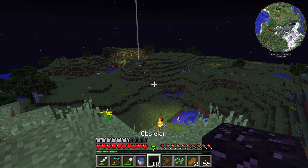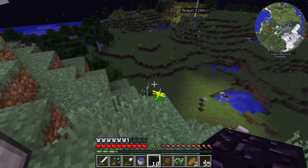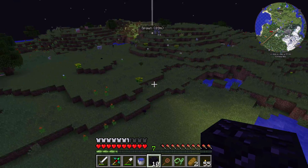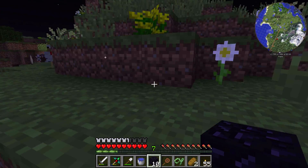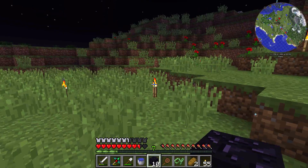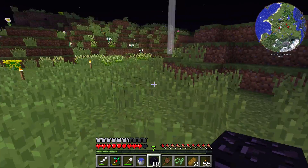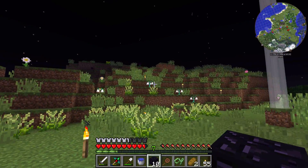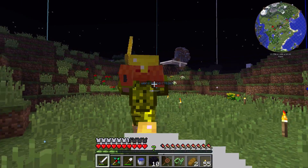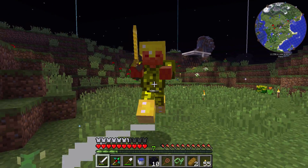Okay, so we got the obsidian. Instead of building the portal down there, I'm going to build one close to spawn. The reason is it's part of the second thing I wanted to do today — make spawn a little bit better, give it more of a welcome feeling. Right now there is nothing, and when people show up they have to fight zombies, and if you get killed and your bed is destroyed or something it's a problem.